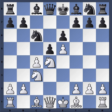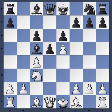So: e6, Nc3, Bc5, and the knight captures — knight takes c6, b takes c6 — and now he exchanges in the center. Cxd5, and all is well here.